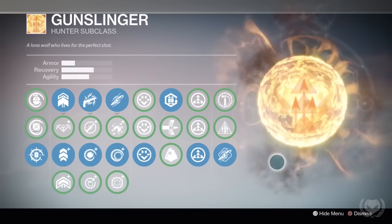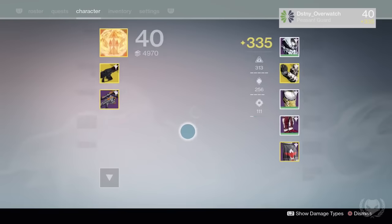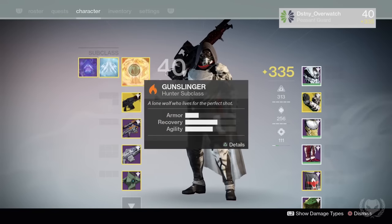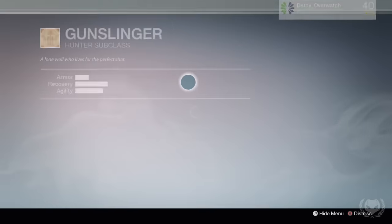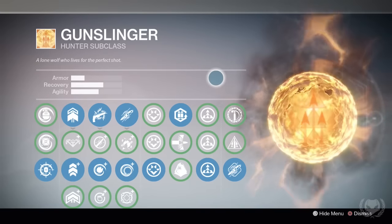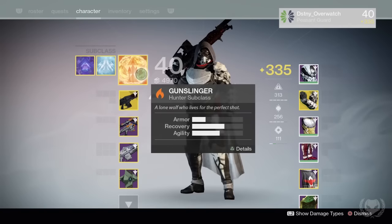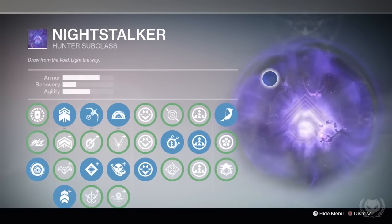Starting off with my subclass, I pretty much always use Gunslinger for PvP and Night Stalker for PvE. I never use Blade Dancer — the last time I used it may have been before the Taken King, maybe even back during the Crota's End raid. Gunslinger has always been my preferred subclass for PvP because it allows you to pick off 3 instant kills from a safe distance, and I also really like being able to place tripmines everywhere.